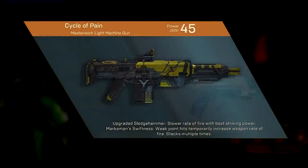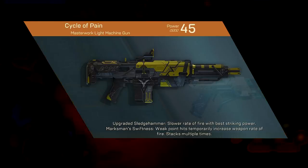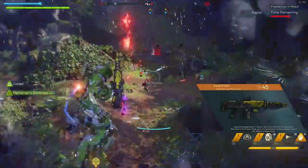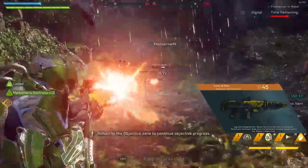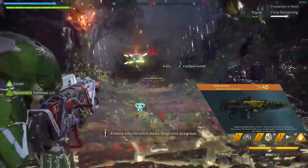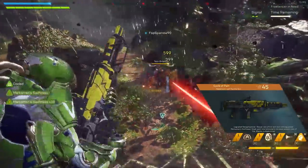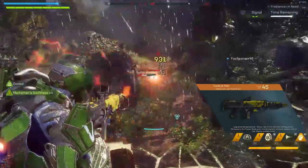Then we have Cycle of Pain, where weak point hits increase weapon rate of fire by 10% for 10 seconds, stacking up to 10 times. I have this weapon and it feels pretty fun to use. When you hit headshots or weak points, you fire faster, doing more damage per second. This is the LMG that does the most damage per round but fires the fewest rounds per minute — so it hits hard but slow, making this speed increase really strong. The issue is you just burn through all of your ammo quickly without an extended magazine. It's good for mowing down bosses with a lot of health. Overall, Cycle of Pain is great for raw damage, Artinia's Gambit is cool in principle but awkward, and Renewed Courage just seems bland with its recoil focus.